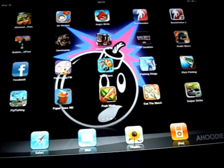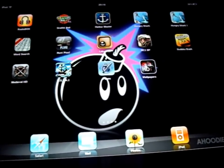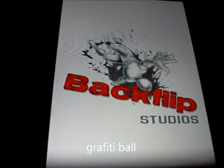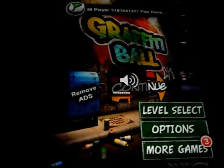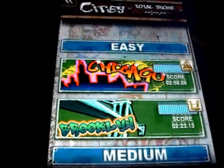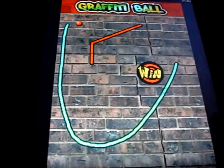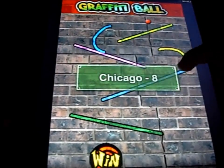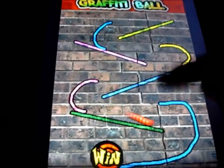Number nine is Graffiti Ball, back from the studios. Again, this is a really fun game. You've got a lot of levels to select. The objective is you draw a line to get to there in the shortest amount of time you can. You've just got to get the ball to the objective in the time that you've got.